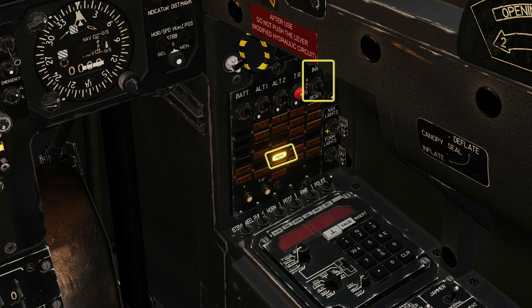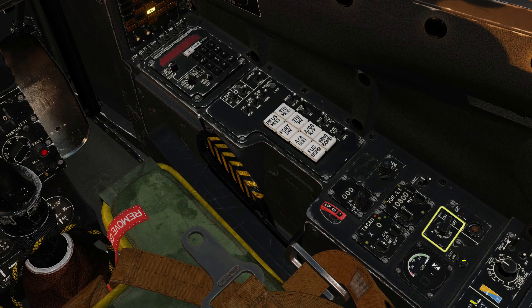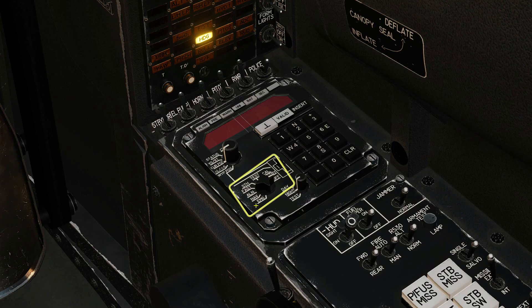Reset the inverter and you should just be left with the heading warning light. Set the compass to gyromagnetic and turn on the backup compass. Put the INS system into standby mode. Check that the display mode is in current position.